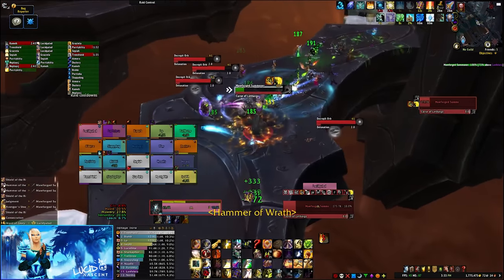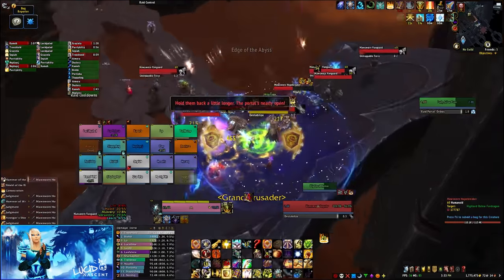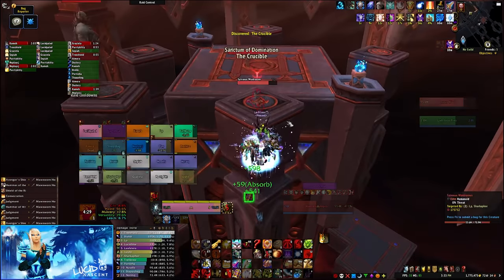Move along the chains, help Jaina and Thrall build bridges, interrupt and intercept Sylvanas, and when you've gone far enough, Jaina will be able to portal you into the Arbiter's Room, where you'll start phase 3.